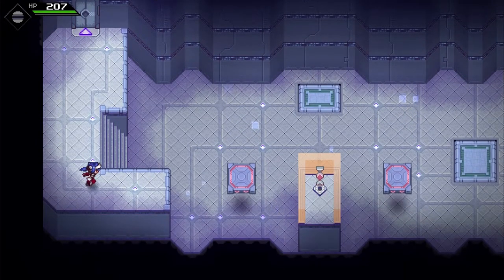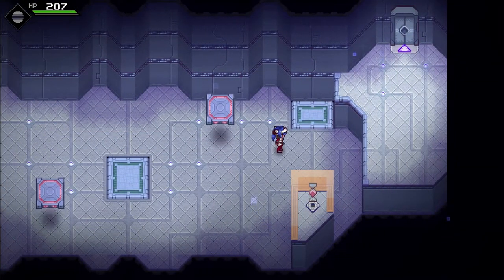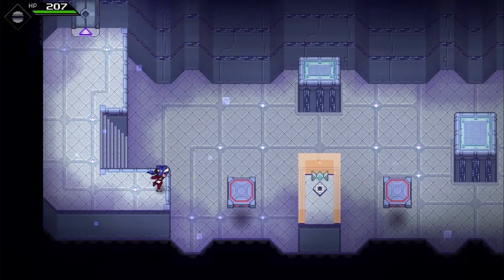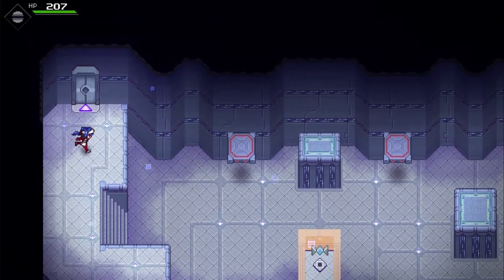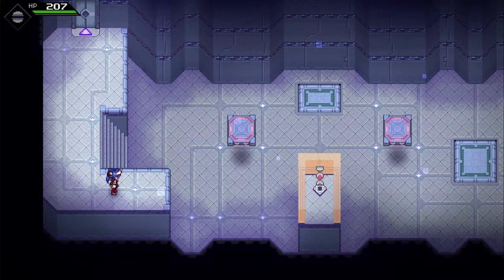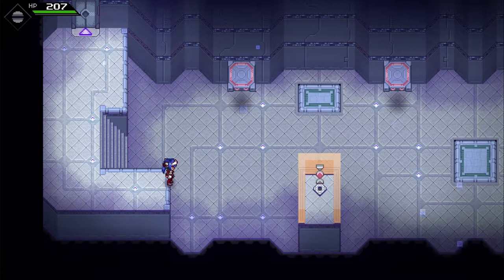Floating platforms. I can't jump across that obviously. What's up over here? All right, this probably raises them — let's see. It raises them and it also stops these from moving. I want them to move, I want them to stop over there. I can hop on and then ride it over there and then hit it while that's up — that'll work.